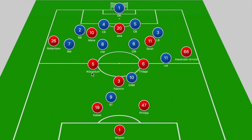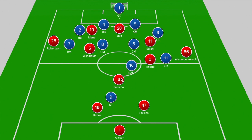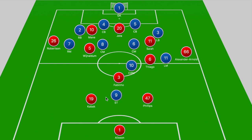In the midfield zone, the shuttlers have license to push forward. Wijnaldum pushes higher up the pitch to make late runs into the box, while Thiago sits a bit deeper to help control the tempo of the game. But it's Fabinho who holds the center of the pitch, often shifting laterally to cover the space that Alexander-Arnold and Robertson leave available.